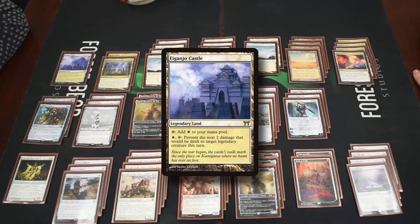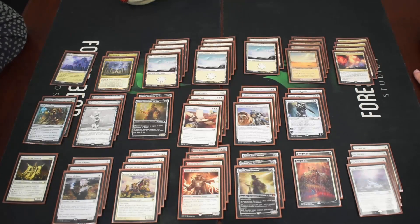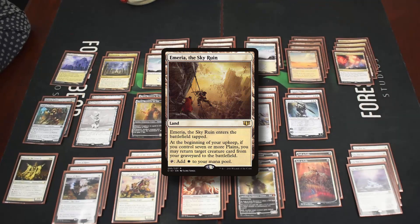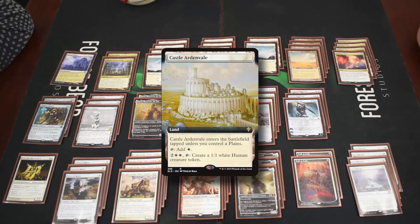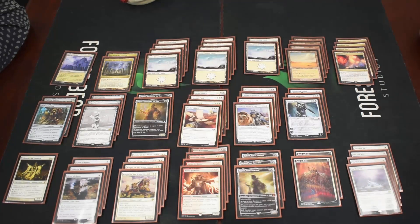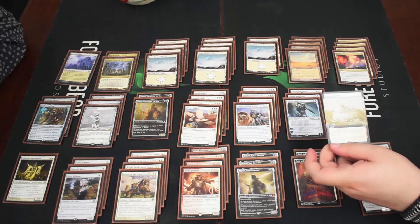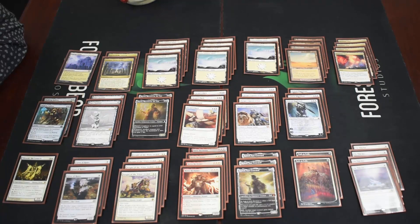We had a couple full art plains but didn't want to run just one full art, so we went with basics. We considered other utility lands like Emeria or the white castle, but those are unlikely to work out — spending four or five mana for one value isn't realistic, especially since Nykthos aside, you're probably not winning if you're doing that. So yeah, really cool deck — mono white devotion, and we'll see you next time.